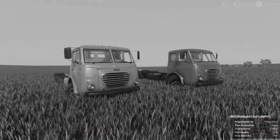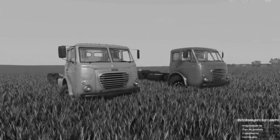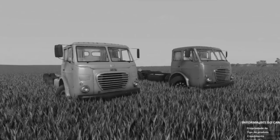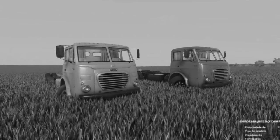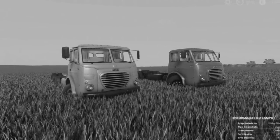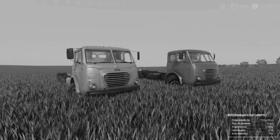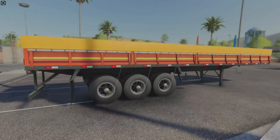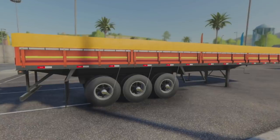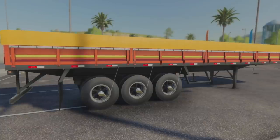Kola Modding's got two things for us today. First, their Fiat 180 series — the update says they are having problems with the mod's physics when the implement is attached. They are sending it off to a good friend of theirs who has their own work to do, so they're asking for patience, and as soon as it's finished they'll send it to ModHub for all platform testing. Something that is almost finished is Kola Modding's bulk carrier — it's in the final stages and they intend to send it to ModHub today.